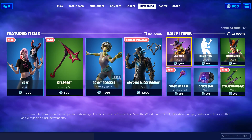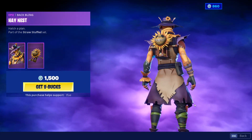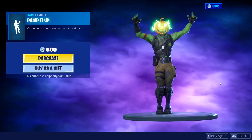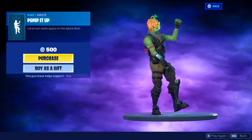For our daily items, we have Hay Man back bling — decent skin in my opinion — with the Hay Nest, pretty decent back bling. Pump It Up is a pretty fire emote, this is a really cool emote, I like this one.